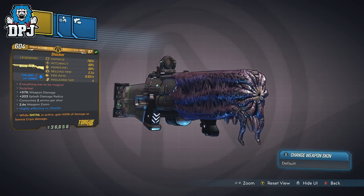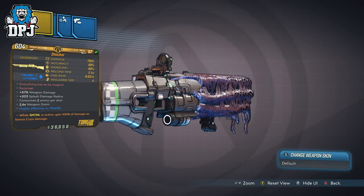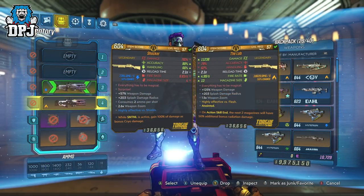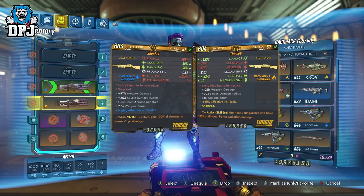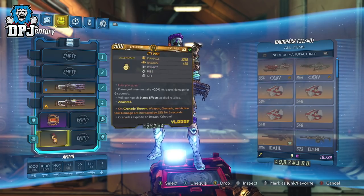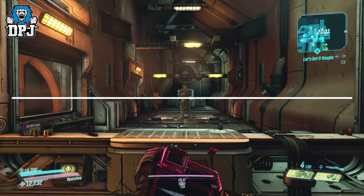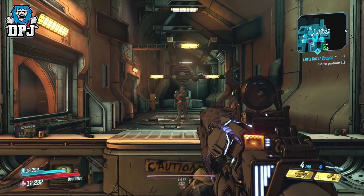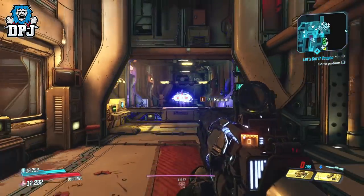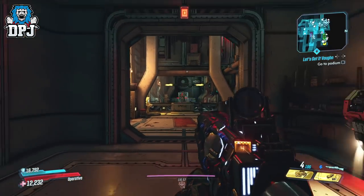Looking at the shotgun on paper it's quite decent, but comparing it to the Lob it kind of lacks in all departments. That said, stats on paper don't always determine how good a weapon can be. With its low mag of 4, consuming 2 ammo per shot, it fires a Lob-like orb projectile that splits into 3, which travel at some speed.